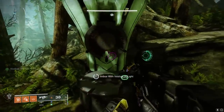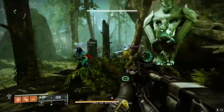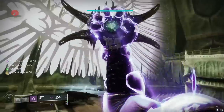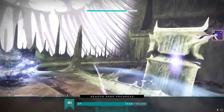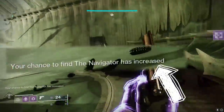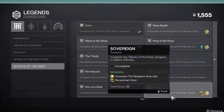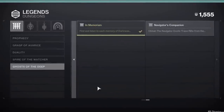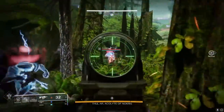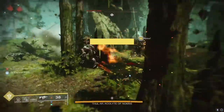I've seen a few people out there covering the Hive Thrall statues in the new Ghosts of the Deep Dungeon, which if you didn't know, are how you unlock the exotic catalyst for the new dungeon exotic. Here's what I'm not seeing anyone talk about though: if you don't have the dungeon exotic yet and you help another player unlock their exotic catalyst, you actually improve your own RNG at getting the dungeon exotic.